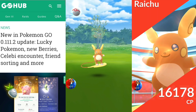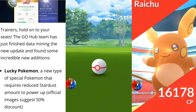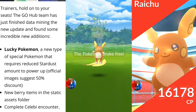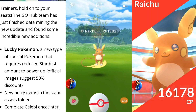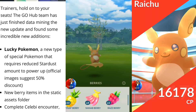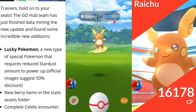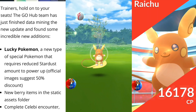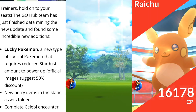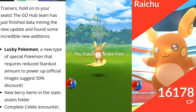I'm going to put a link to GoHub in the description so you can check out all their articles. Just to make it official: the update they found shows official images suggesting a 50% discount for lucky Pokémon. So it's going to be reduced — not going to be free. We were jumping to conclusions earlier, but it's okay — we're just reporting the news as it was and as it comes in I will bring you the most current events.